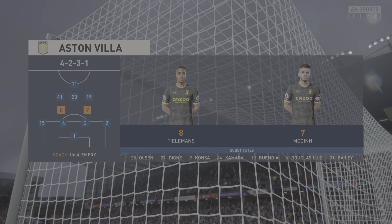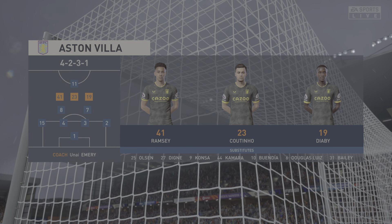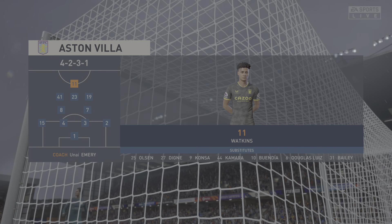Here's how the line-up looks for Aston Villa. Emilio Martinez is the goalkeeper. Yuri Tielemans plays alongside John McGinn in central midfield, and leading the line today is Oli Watkins.